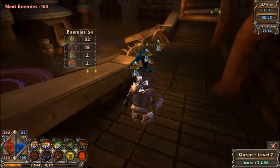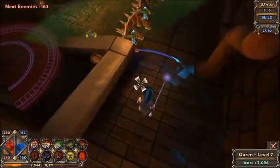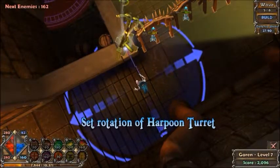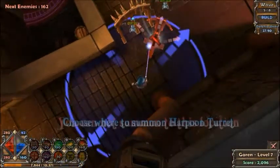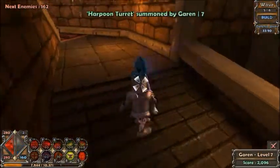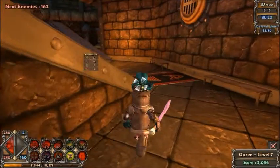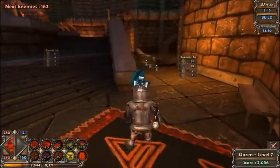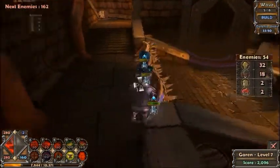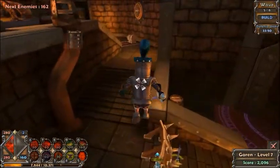I used to put my harpoon turrets right here and angle them, but I've realized it's probably better to put them right on the floor level. When they're on the higher level it makes it harder for them to hit enemies closer to the wall, but when they're on the floor they can just pierce through all the enemies.